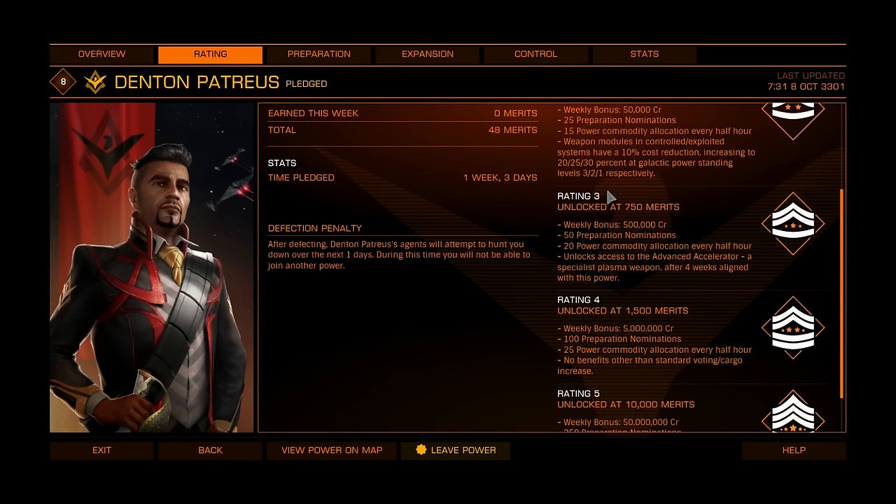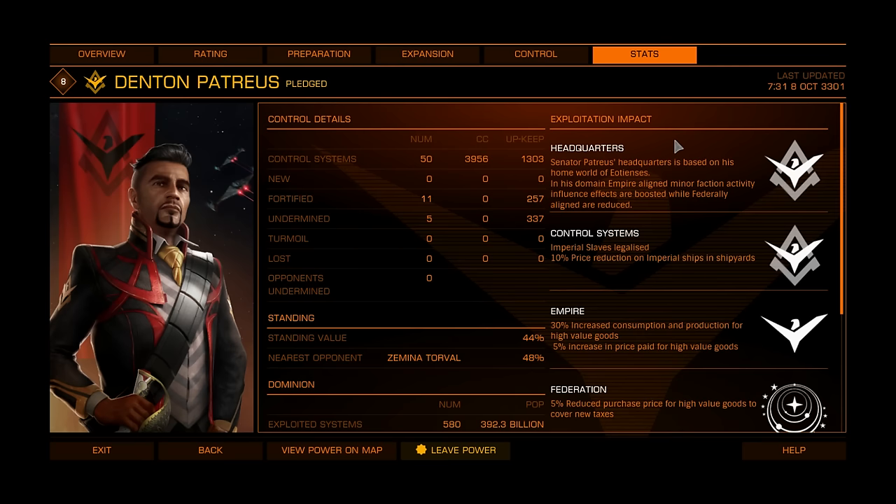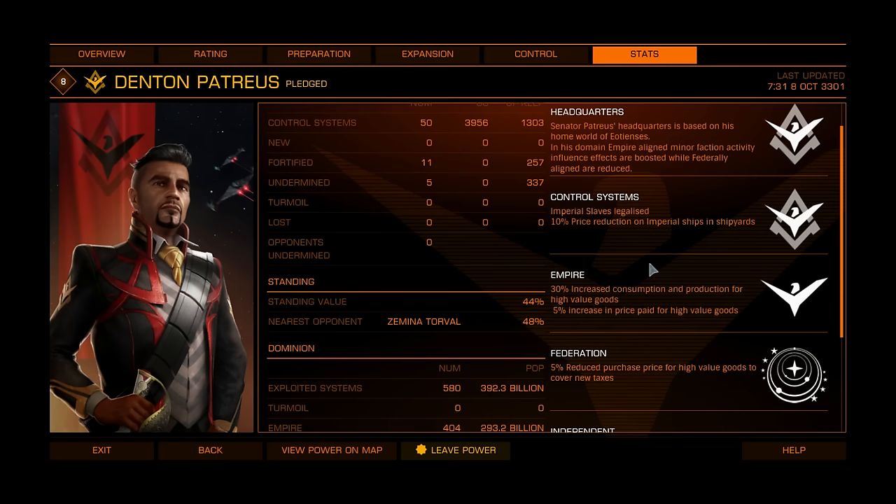For this to work you have to be pledged to this power. But there's an even more important tab called stats. You don't have to be pledged to any power, and it doesn't matter if you are pledged — this will work for everybody in the same amount. Here you must pay attention to control systems.